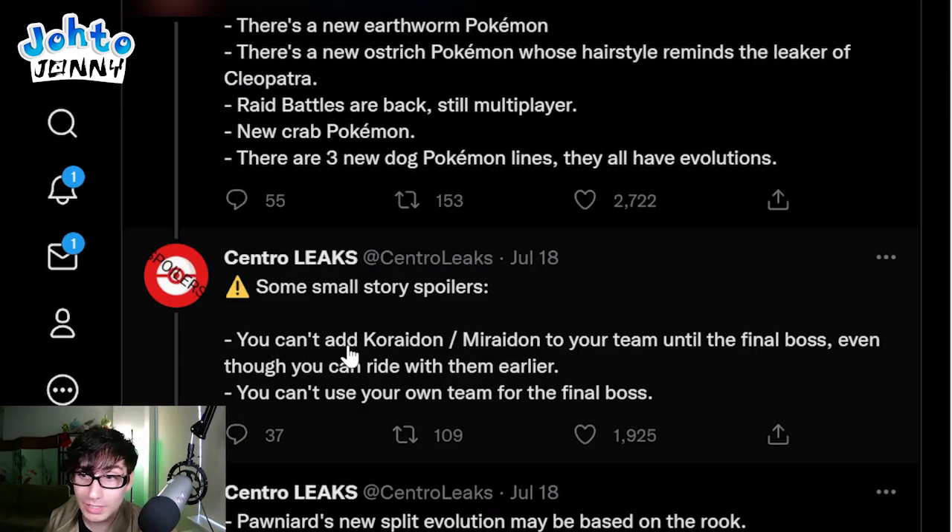Small story spoilers: you can't add Koraidon or Miraidon to your team until the final boss, even though you can ride them earlier - very interesting. We actually speculated that - you can ride them but won't be able to use them in battle until later. Also, you can't use your own team for the final boss. I'm assuming you end up using your legendary and then keep them afterwards.